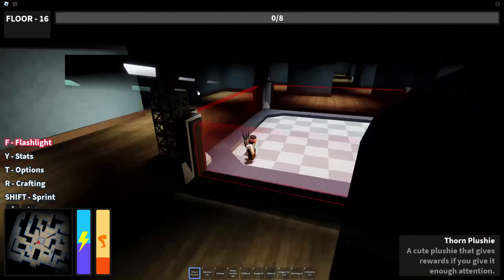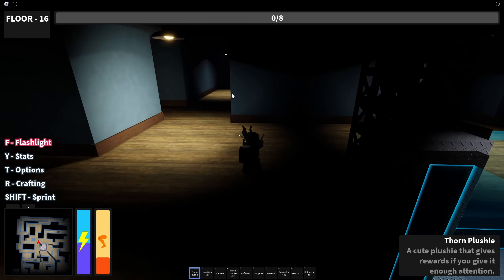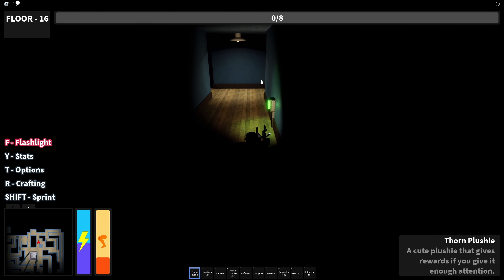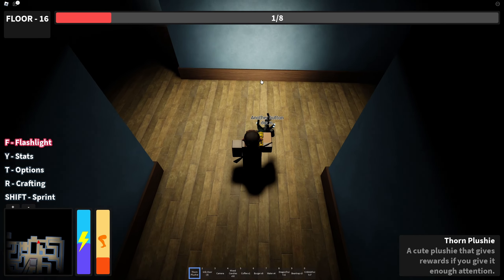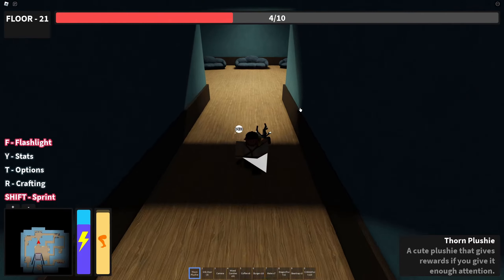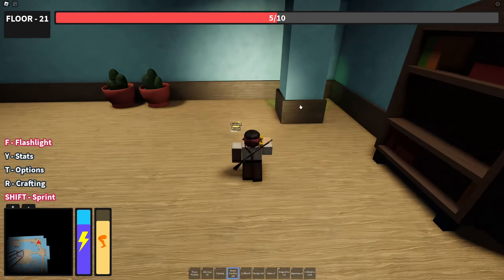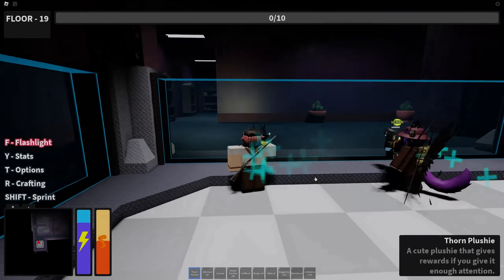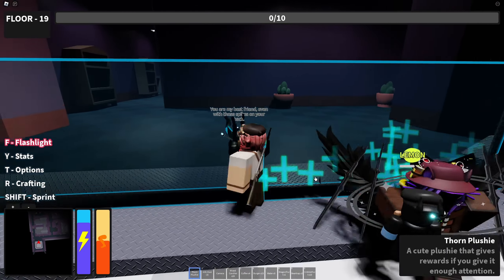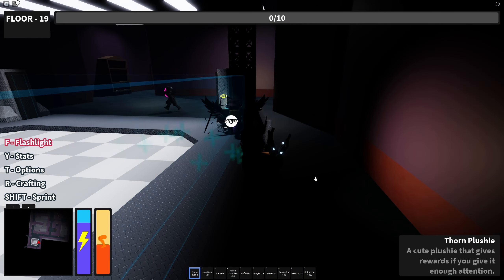Instead of traversing room to room, what if we traverse through elevations? This is Minus Elevation. You and fellow players are going to go into an elevator and traverse the various different floors. However, the elevator has a situation — you need to power it. You and the other players are going to have to go and find some green looking buttons and press them. Once they're all pressed, the elevator can continue on its journey. However, you and the other players are not alone. Every single floor will have two entities. These entities are very hostile.